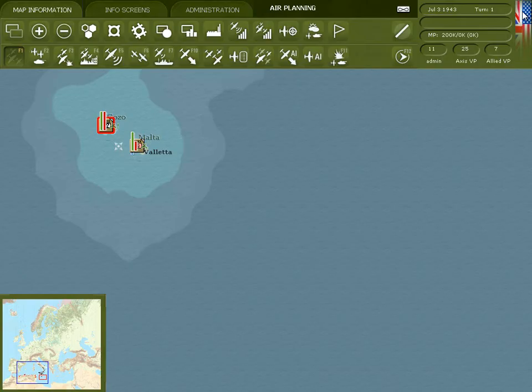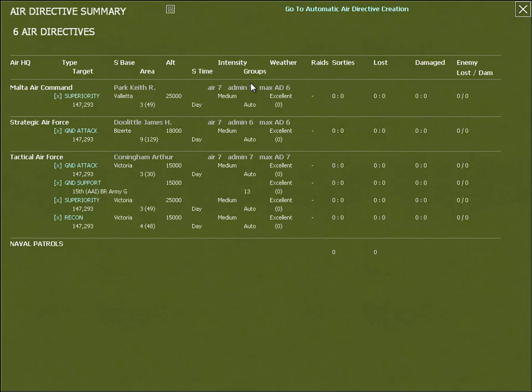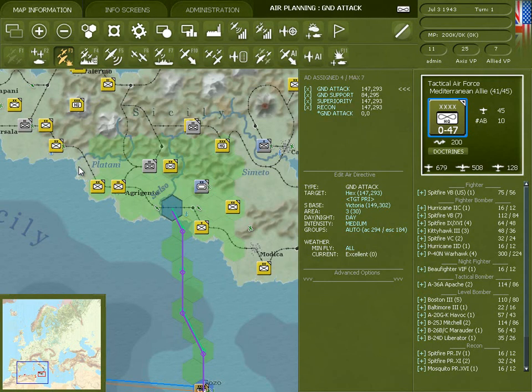Let's go back to the map and make a few changes to our air directives. The easiest way to do this is to go to the air directives summary screen. Click on the air directives you want to look at — in this case we'll look at the tactical air force ground attack mission.